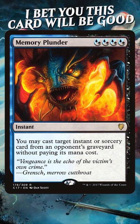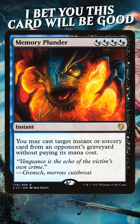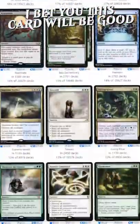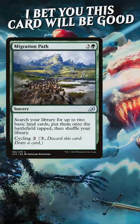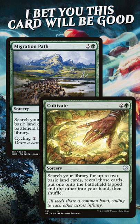Also, it's because people can't visualize what cards they're going to hit with Memory Plunder. It's all dependent upon what your opponent has in their graveyard. But let me assure you, it almost doesn't matter, because every instant and sorcery played in Commander is kind of worth casting for four mana. I've played Memory Plunder and hit a ramp spell, like Migration's Path or Cultivate, and it's just fine.